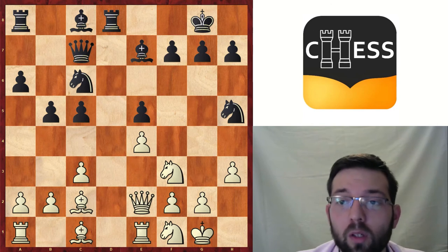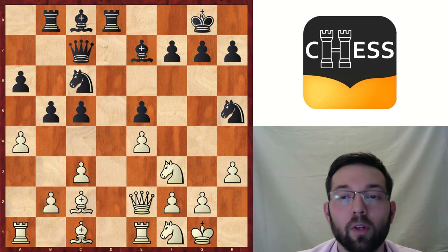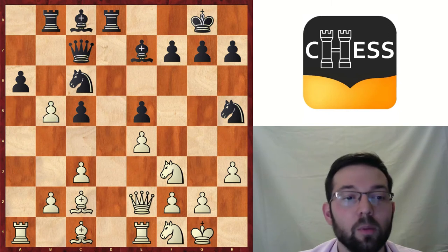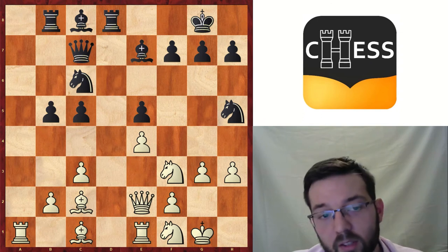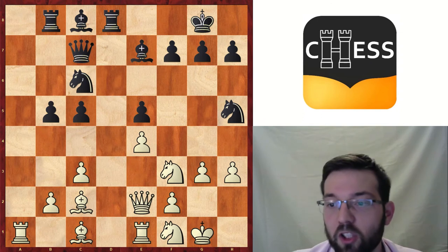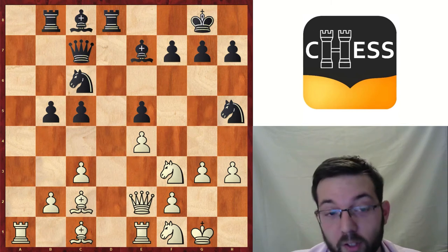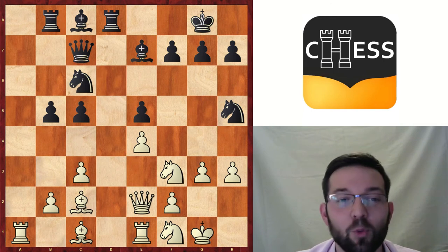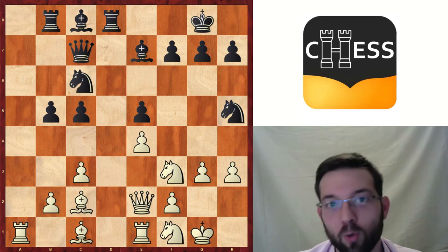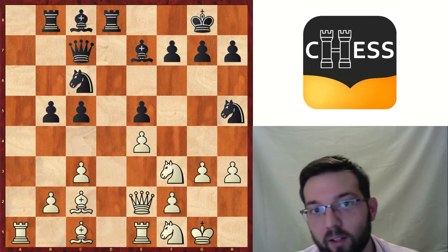Instead of g3, there is the possibility a4 first, Rb8, axb5, axb5, and g3 now. It's a bit similar but with these pawns exchanged. You know who was playing White here? Again, Fischer. The funny thing is that he played this game three years before the previous one — I showed you actually the better one first. So we will see what he learned from the previous game.